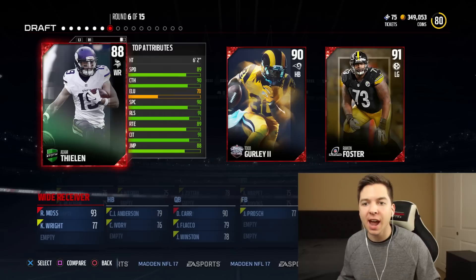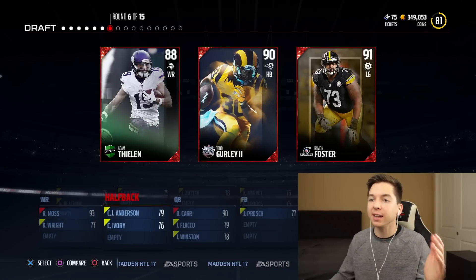Thielen, you better not have more speed. Adam Thielen is 89. Todd Gurley is 90 speed — fastest player here. That card is sick.